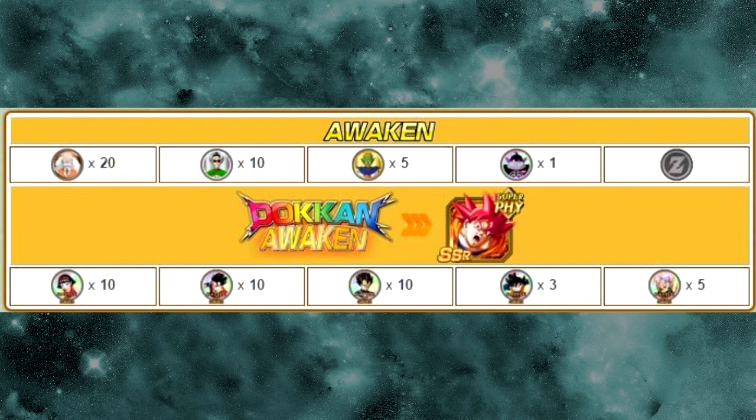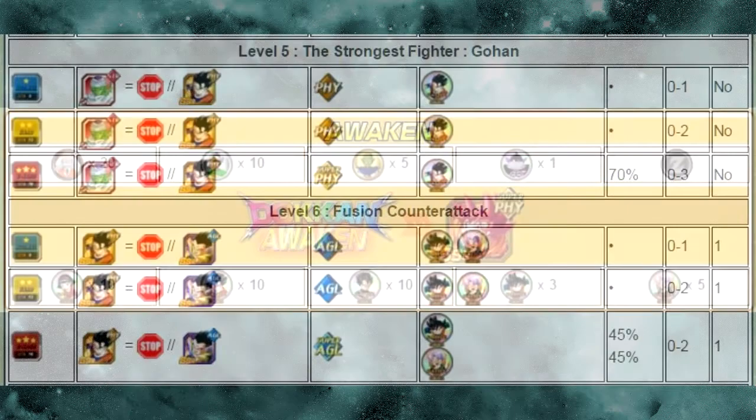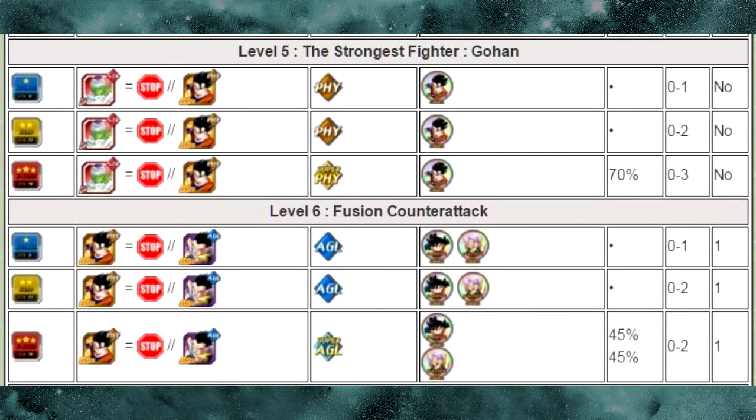Each of these medals is available in this event. On level 5, the Gohan Medals have a 70% drop rate on Z-Hard, and they drop anywhere between 0 to 3 medals. It's a very easy event — there's a physical boss and you run into a strength boss along the way.